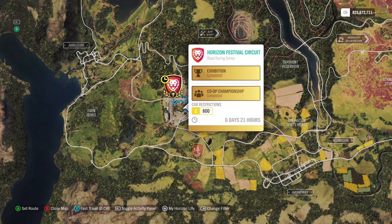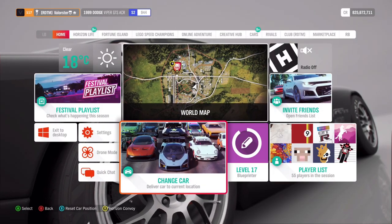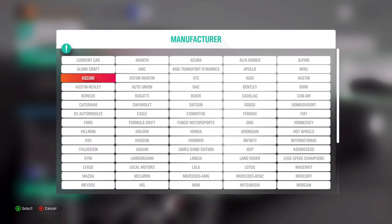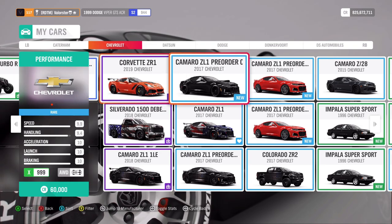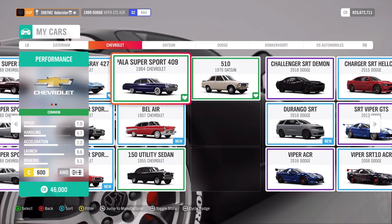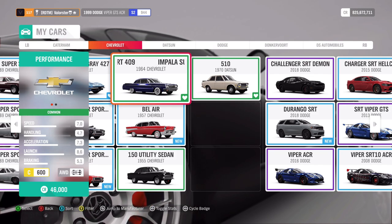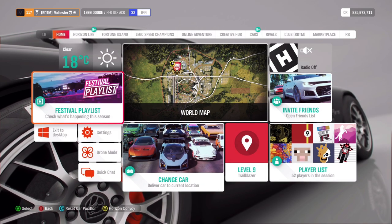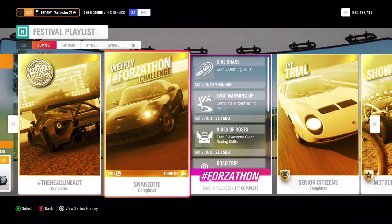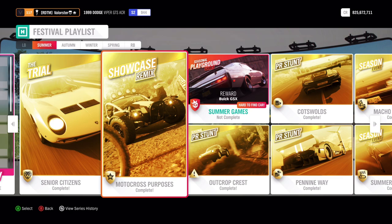Now let's look at the Trial. Put the filters on - the Trial is here. We need a C-class car for road racing. The car I used was the Chevrolet Impala Supersport 409 - the big boat. From winning the Trial, you can win the Lamborghini Miura.